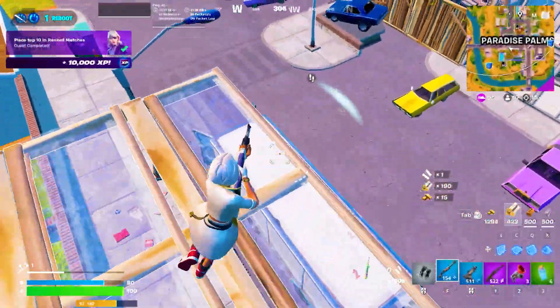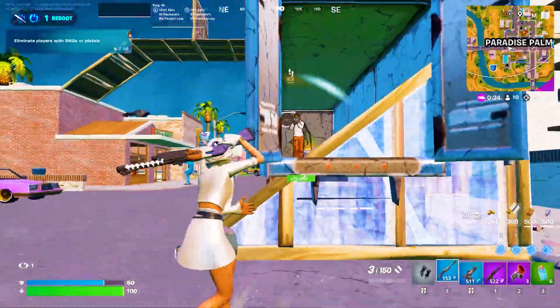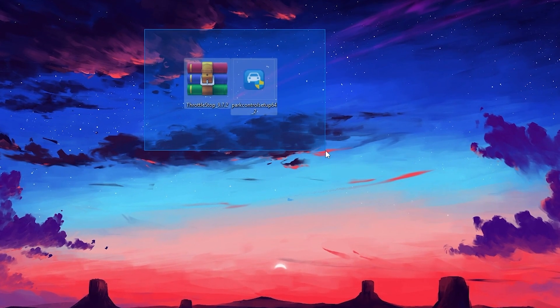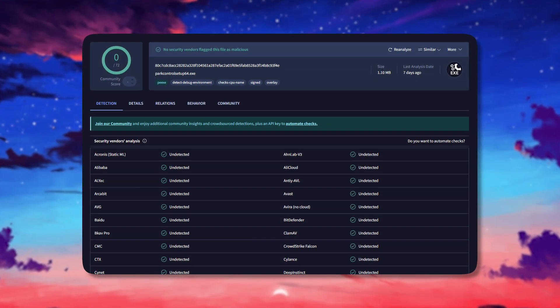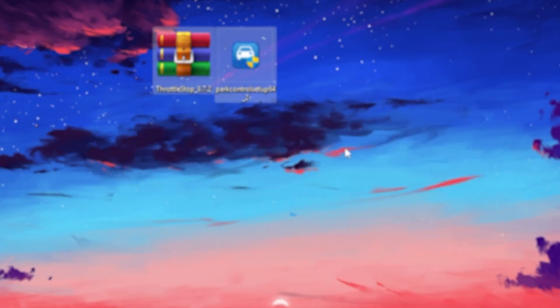In the next step, we are going to enable the maximum performance of our CPU and also lower the temperature of our CPU for the best performance. For that, we need two applications. You will find the links in the description — simply download these files to your PC. There is no any kind of virus inside them so you can use them without worry.